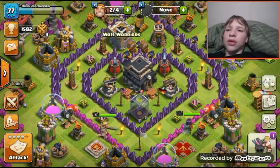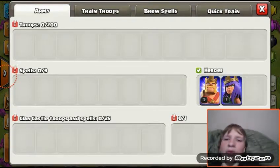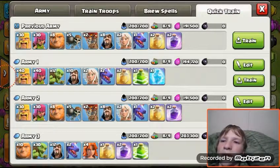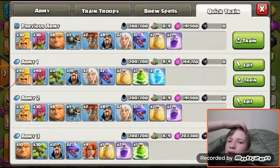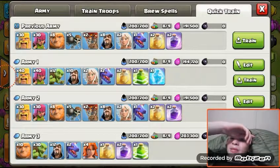I just wanted to show you my new army compositions. Army 1 is 40 barbs, 40 archers, 12 goblins, 10 wizards, 2 healers, 2 dragons. Army 2 is basically the one I just used - for smaller bases, for people that have a high Town Hall level with a low base, which is pretty much what I just used.